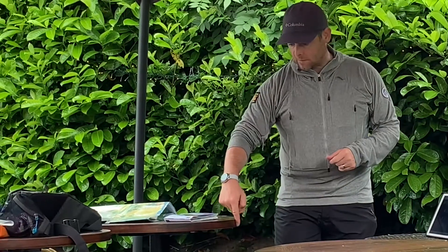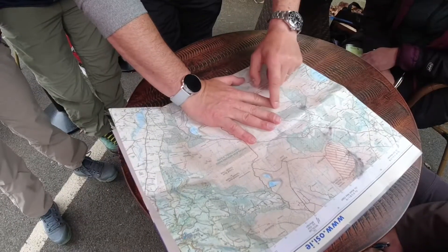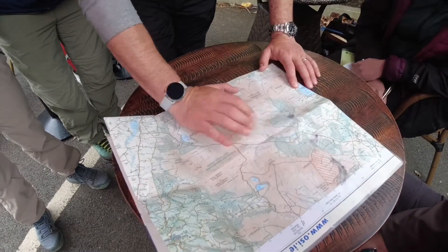What is a re-entrant? It's where the contour line goes around this mountain — watch the table here — and it re-enters the mountain and comes back out again. You can even see the contour lines going into the re-entrant. They're your re-entrants, in between your fingers and your spurs.